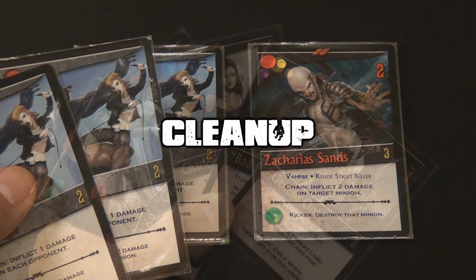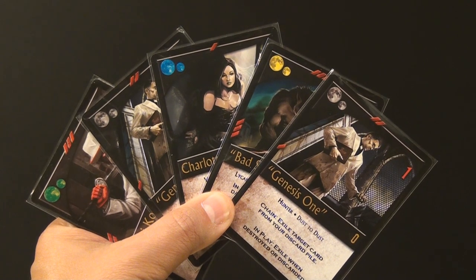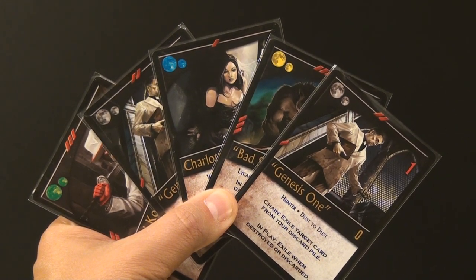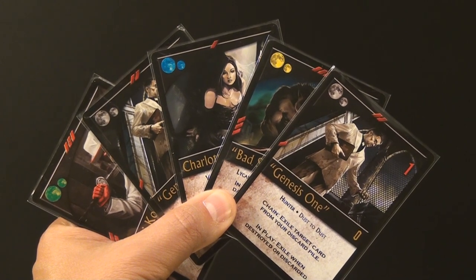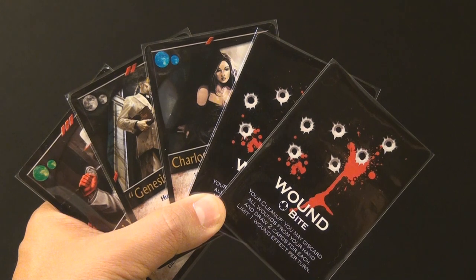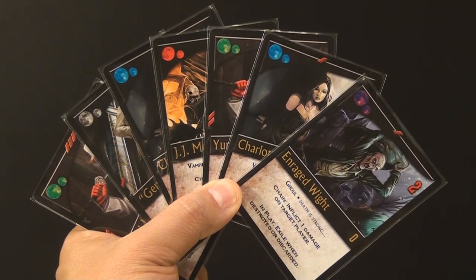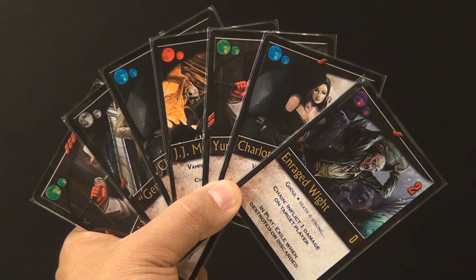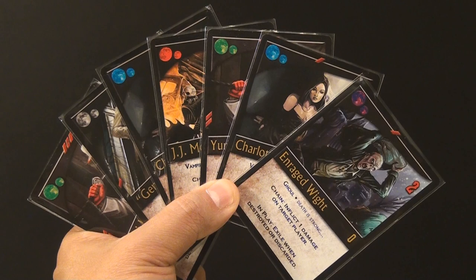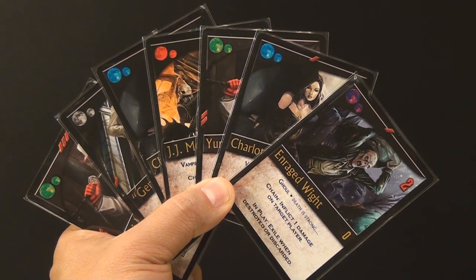The fourth and final phase is the cleanup phase, in which the active player will draw back up to 5 cards in hand. Players are allowed to keep as many cards in their hand from their previous turn as they wish, and are only required to draw cards if they have fewer than 5 cards at the end of their turn. After drawing back up to 5, they check their new hand for wound cards and are allowed to discard any one of them to draw 2 new cards, effectively using the text of that specific wound card. There is simply no hand limit in Nightfall, so you can have large numbers of cards in your hand at any one given point.